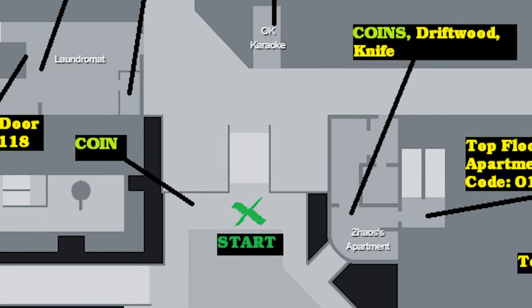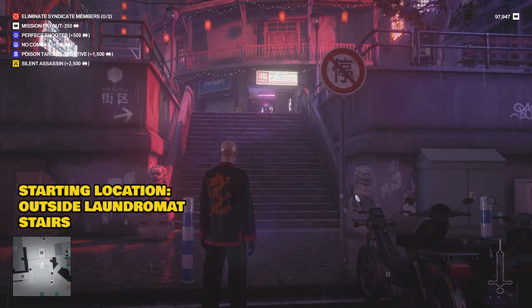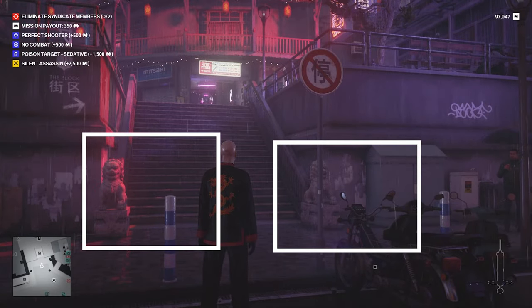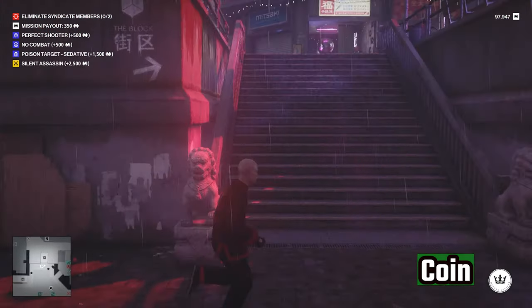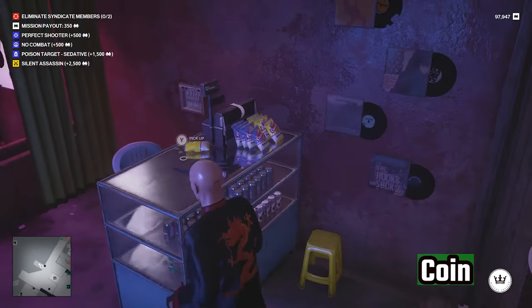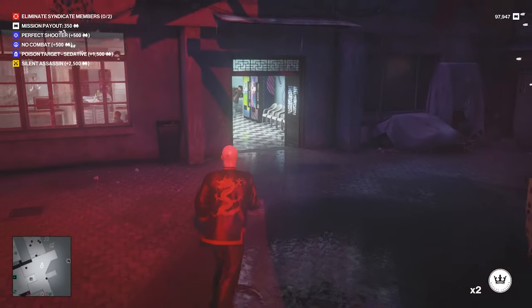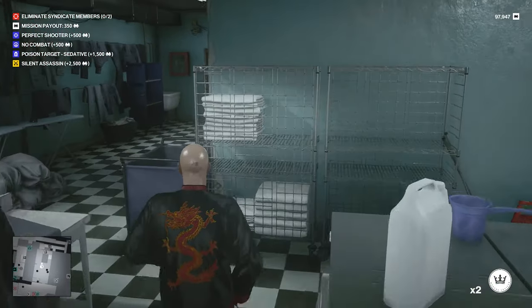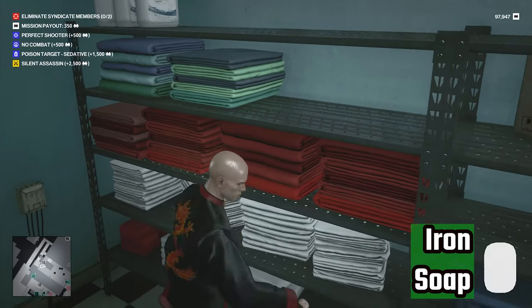We are going to start at the foot of the stairs of the laundromat. The easy way to recognize this is the two lions at the foot of the stairs — make your way there first. Grab the coin right next to the stairs and then head upstairs to the karaoke bar. You are going to grab another coin off the counter. Now head into the laundromat. At the back of the laundromat, you are going to find an iron and a soap. These are good distractions, grab them both.